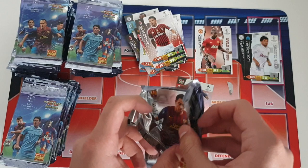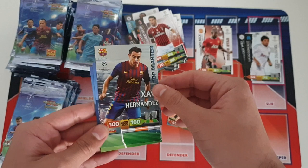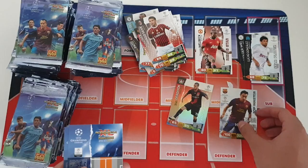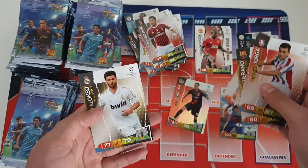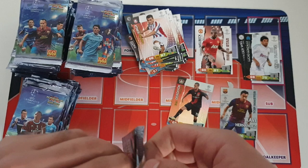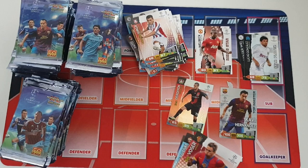Oh my god, wow — as you guys can already see, we got one hell of an insert, probably the best one we could get in this opening: Xavi Hernandez top master card! Wow, what a card — 100 in defense, 100 attack, 105 in control. Absolutely fantastic card. It looks like we got our best pull in this opening; it will be quite difficult to beat that one. One in every 60 packs — so we pretty much got the one that we needed. Just shows you how rare these top master cards are: one in every 60 packets.